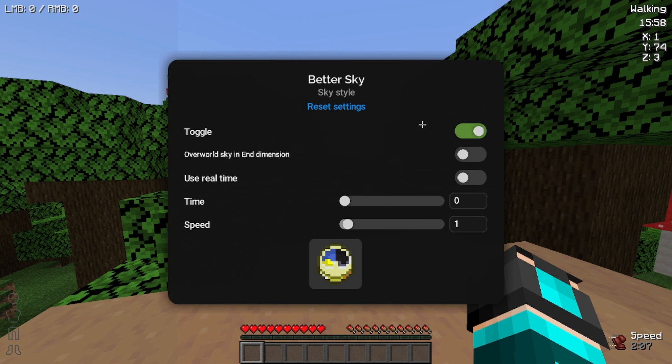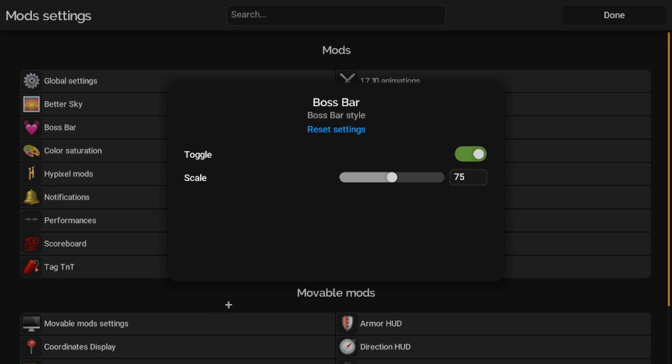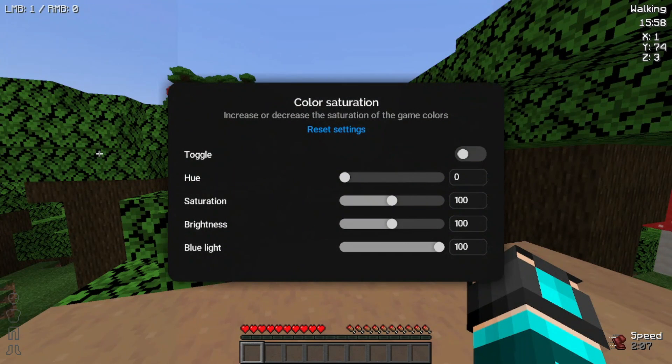It won't be true if you're playing in a regular world, but it would be cool if you were playing on Hypixel or something like that. You can also add an Overworld Sky dimension. For the Boss Bar, just toggle whether you want to see a boss bar. Color Saturation lets you change the saturation of game colors — how bright or dark colors appear.